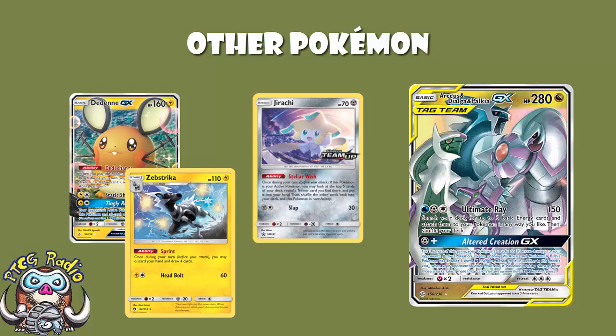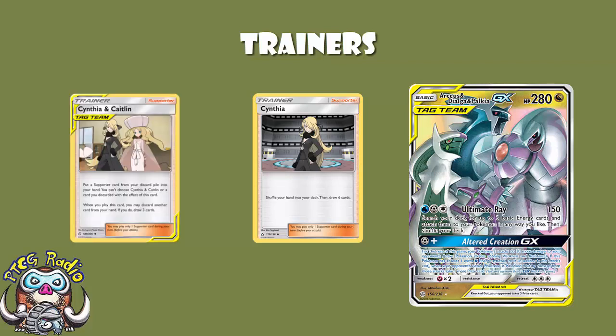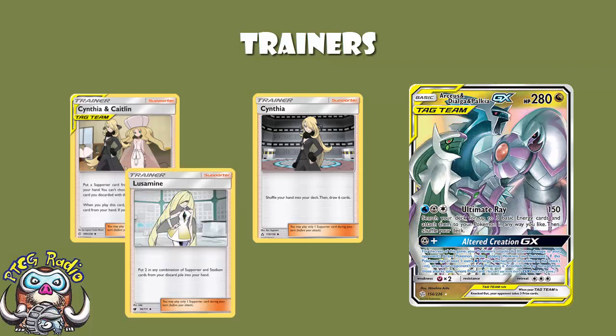Now in terms of the trainers here, we do see four copies of Cynthia - it is the best draw card in the game at the moment, so that's not terribly surprising. And we see three copies of Cynthia and Caitlin. This is making its way into a huge amount of decks, and there's a very good reason why. You put a supporter card from your discard pile into your hand, discard a card from your hand - not the supporter you just grabbed - and then draw three cards. Simple as that. It's the draw here which is so gosh darn good, and then you get your supporter back. Something like Lusamine is fun for getting your supporter back, but you're not drawing extra cards or necessarily advancing your board position too well. Cynthia and Caitlin covers that very nicely indeed.